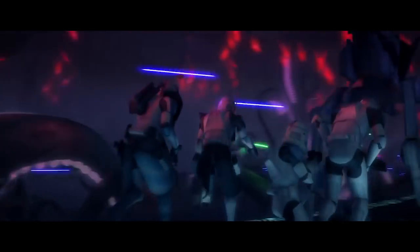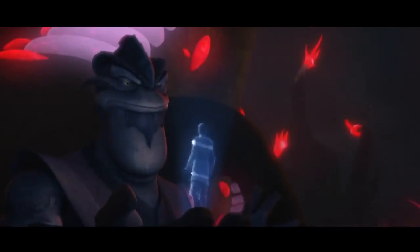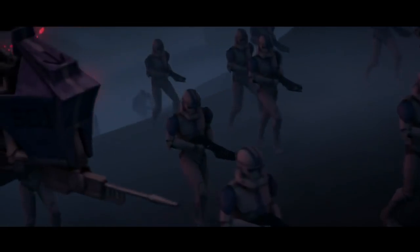Before the 501st could advance again, the Umbarans launched another even heavier counterattack and casualties were starting to increase. But just in the nick of time, Obi-Wan Kenobi with the 212th Attack Battalion sent an order to the 501st to take over a nearby Umbaran airfield that was resupplying the capital — a much easier target. The 501st quickly disengaged and marched towards it.